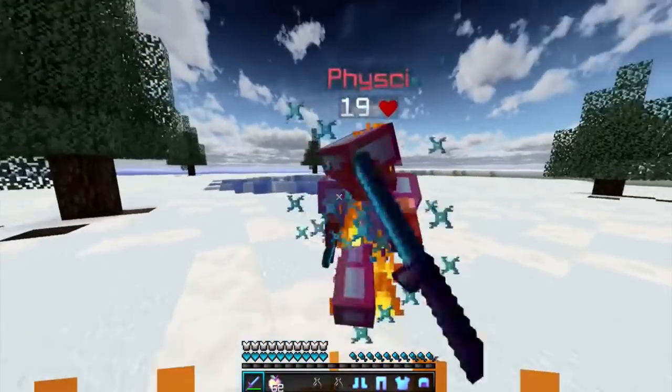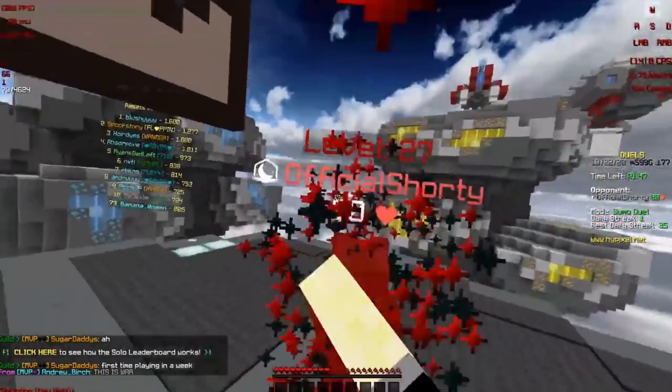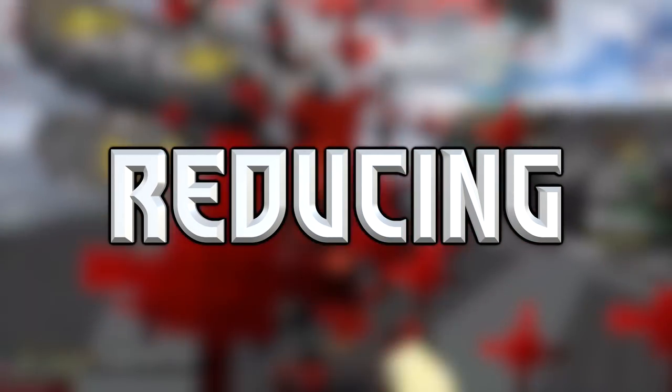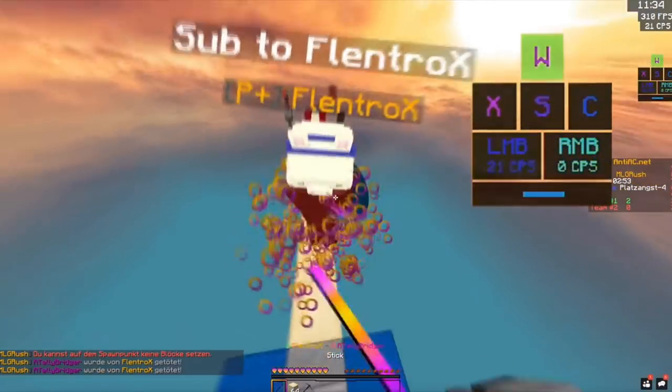In addition, high clicks per second allows you to take less knockback, which is evident in some servers that allow for reducing. For example, take a look at this clip of someone reducing while drag clicking. Reducing is basically when you and your opponent are clicking at such high CPS that your knockback is relatively equalized — therefore you will take zero knockback and basically hover in the air. As you can see, CPS plays a vital role in gameplay.